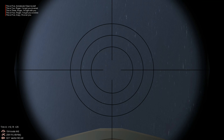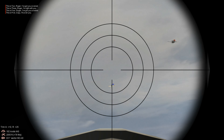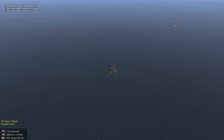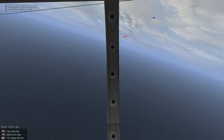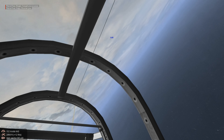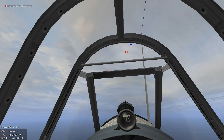It looks like we've jammed our flaps, but at low-speed combat that's actually going to help us out. Let's turn back into the enemy flight. Our AI wingmen are really doing a good job of containing the enemy fighters — looks like they're just flying defensive. We lost sight of the bombers but we damaged one pretty good.